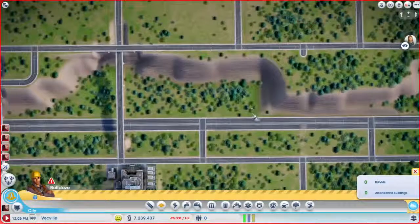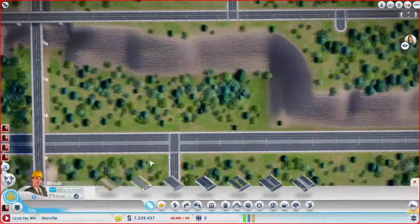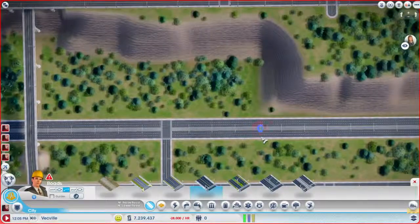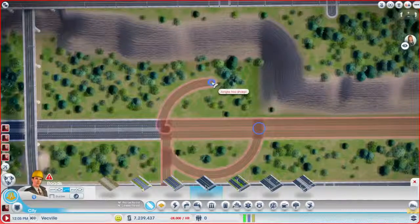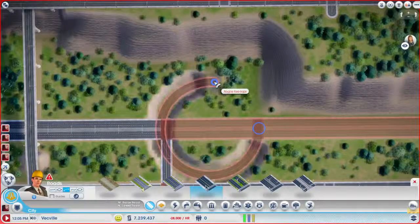I'm trying to figure out a way to get this — all right, I have an idea here. We're going to do this, get a curvy, we're going to go like this. Can I go down? Nope — water.